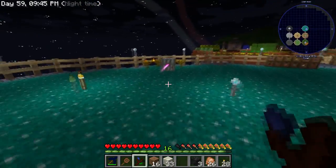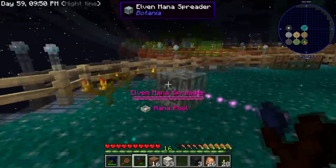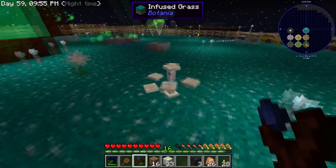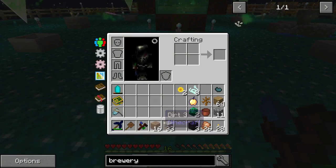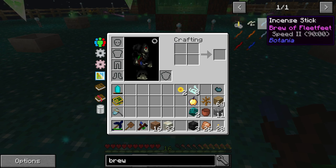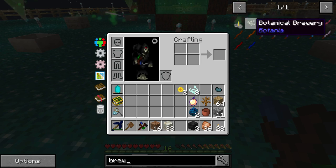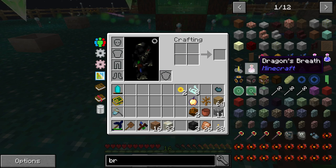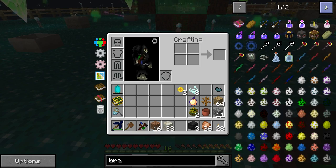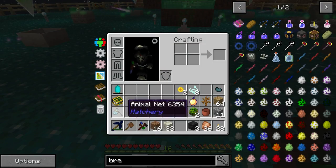I just realized all this mana is now going to waste. So the thing about this is it makes brews — you can make potions. It makes stronger potions, but I don't remember what they're called. Let me find it... it has different potions basically. It makes stronger potions, but I don't remember what they're called.